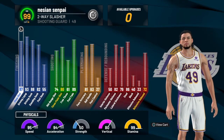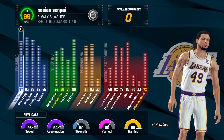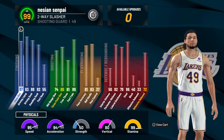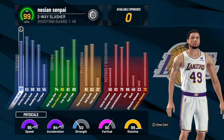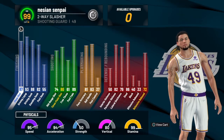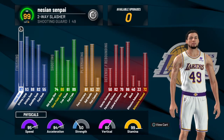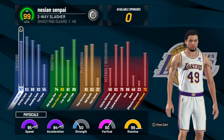Here are the progressions for the build at 99 overall. I'm not going to get crazy into it — I'm just going to run over it real quick because I do need to get gameplay of it at 99 overall. 88 driving dunk, 83 ball handle, 86 steal, 82 perimeter, 95 speed, 94 acceleration. Now let's get into the gameplay and I can show you guys exactly what I mean when I say this build has been insane.